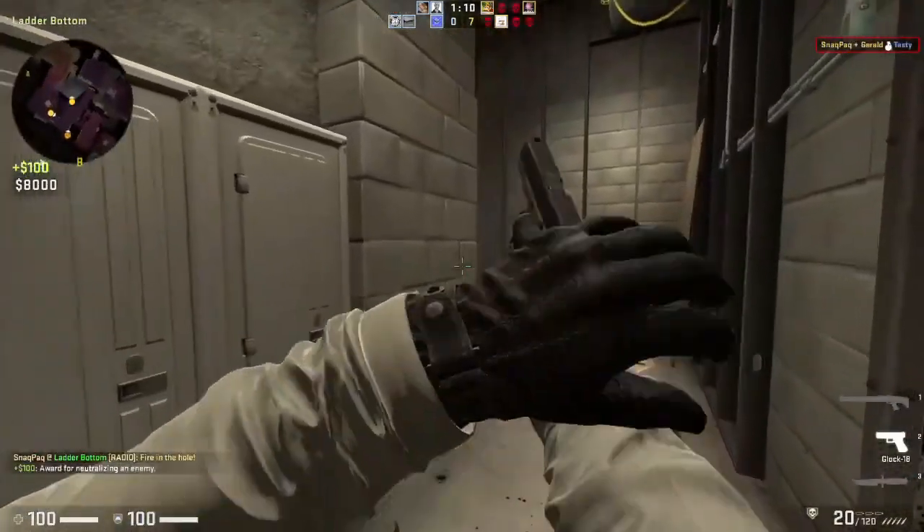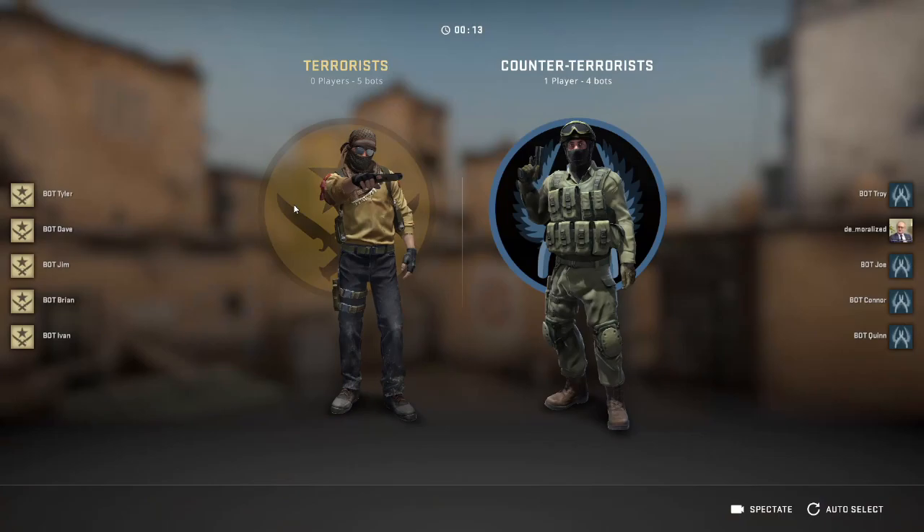When selecting a team, keep in mind that the best offense is a good defense. Therefore, CT has the edge in bomb maps, and T has the edge in hostage maps. That won't stop your team from rushing spawn and getting gunned down by a Negev.